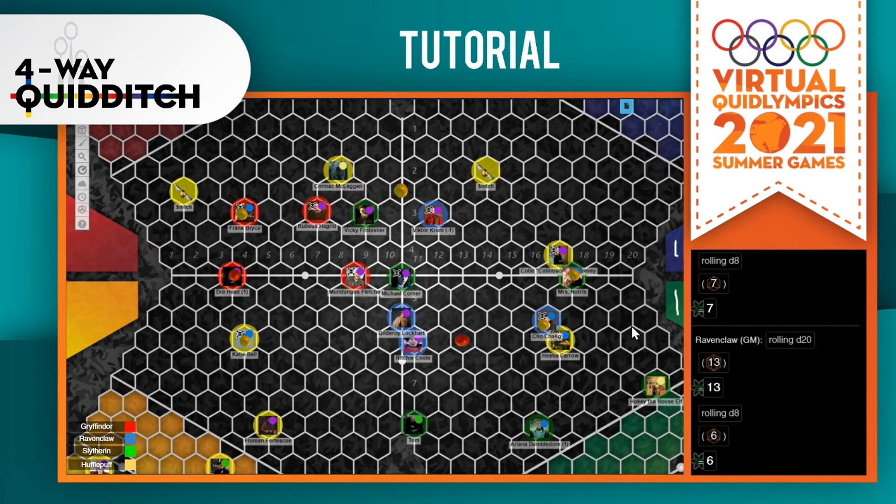If the goal was unsuccessful and it missed, the ball just lands there and the team that just attempted the shot cannot go and pick it up or stand on it on that turn. However, if the goal was successful — say Ravenclaw scored — the ball lands there and whichever chaser on Hufflepuff's team is closest to the quaffle, which would be our boy Colonoscopy, he would just get placed on the same spot as the quaffle. He is immune to being tackled, and the team who just scored cannot take the ball back right away.